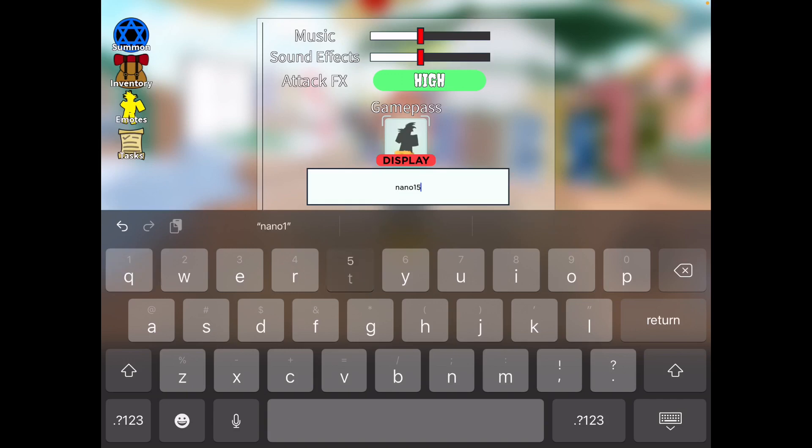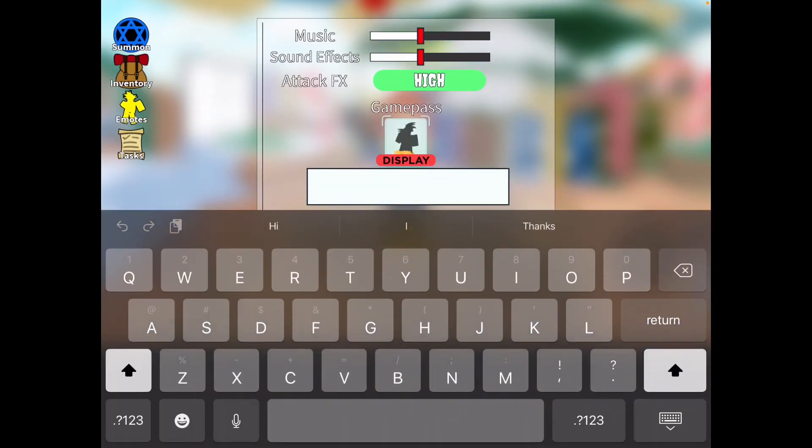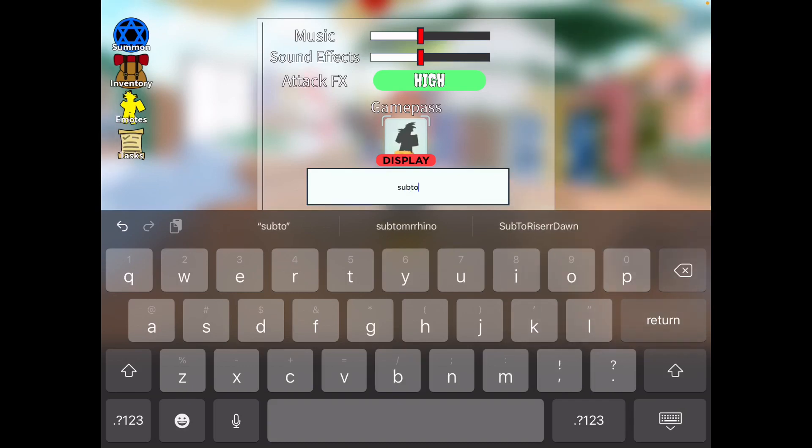The next one is lowercase: N, A, N, O, 1, 5, 0, K — that's 50 gems. And the last working code is lowercase: S, U, B, T, O, I, N, F, E, R, 2, X, 2, X.